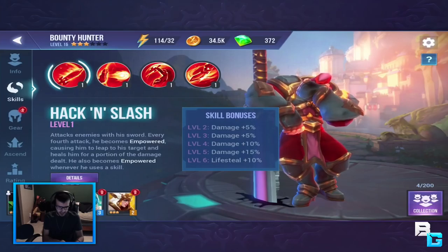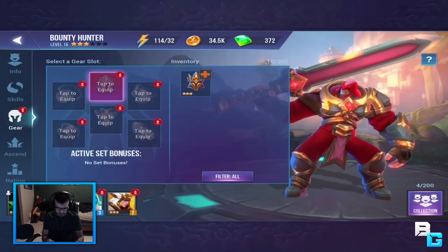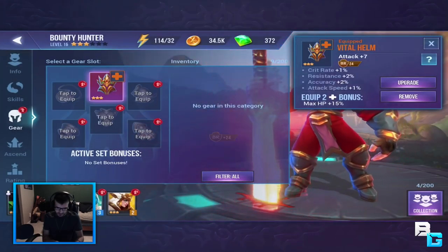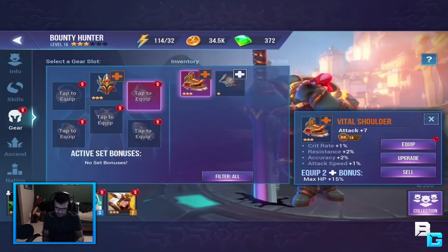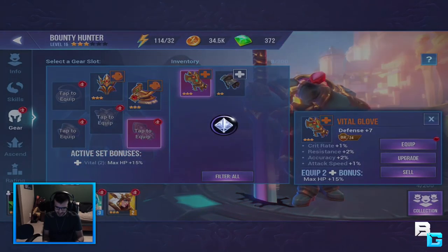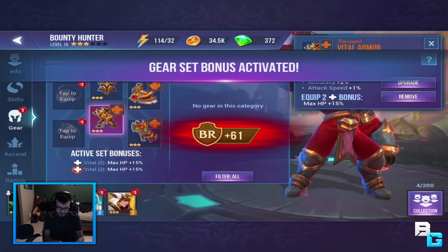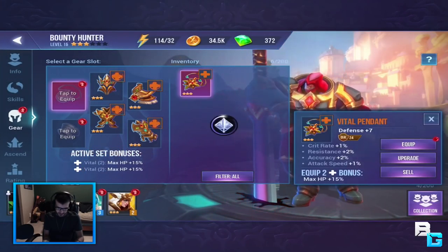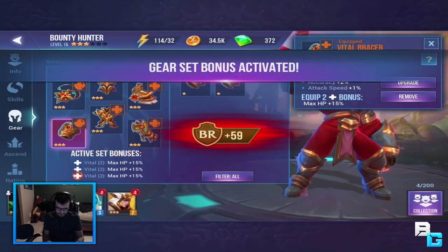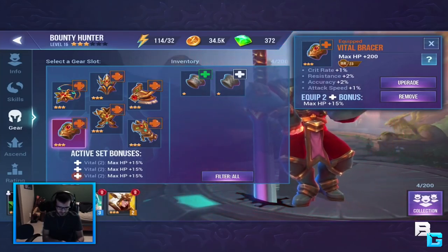You can check out champion skills as well as any gear you have. I have a helmet which I should put on - it'll increase his abilities. I've been literally just buffing this main guy I have because I really like him. I'm gonna put everything I have on him and make him freaking strong. There we go - gear set bonus activated, so I now have plus 15%.